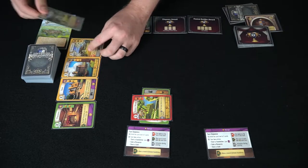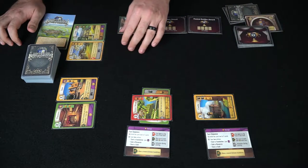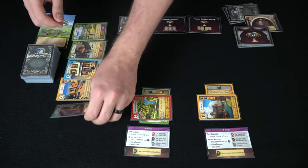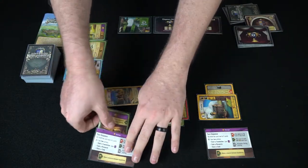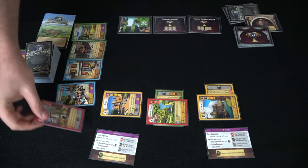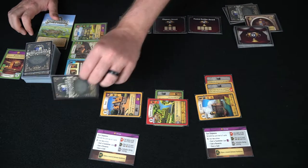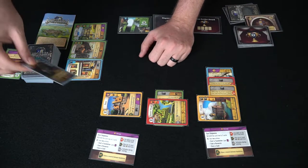The next player gets to go. Flip over two more cards and they get to select. Maybe they want this castle here — they're also going to need a brick — and then back to the next player. Maybe he wants to store a gold so that on his turn he can spend that gold coin and take a new foundation. Then flipping the next cards over, the next player gets to go. Perhaps he wants to get another brick and another piece of hay — he's almost done getting his castle.